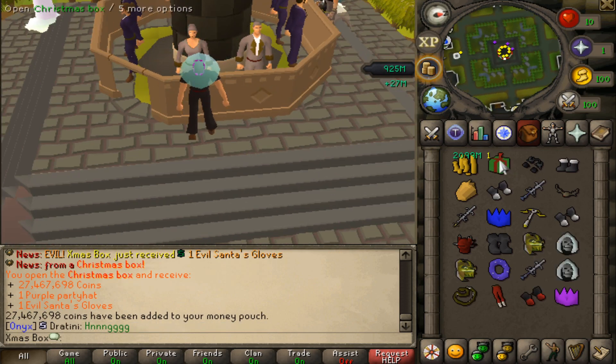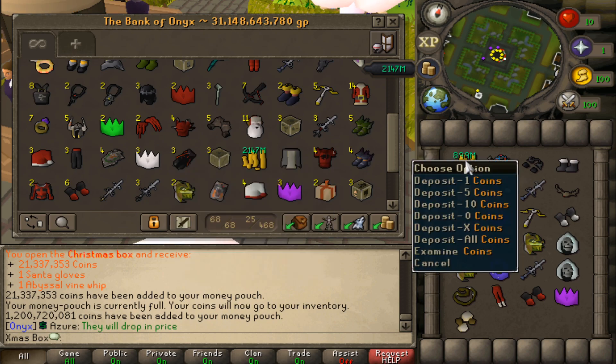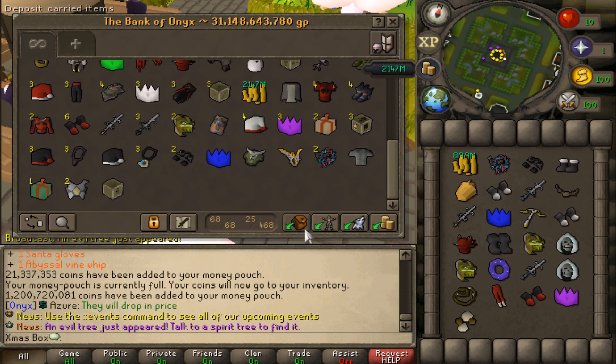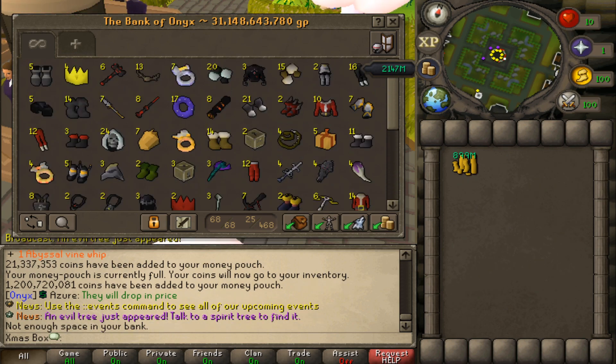And that's the end of it right there. Actually a crazy amount of cash — 4.3 bill on top of 900 mil, so 5.2 bill cash alone. Of course we're gonna organize this for the boys. I'll see you in a couple minutes here.